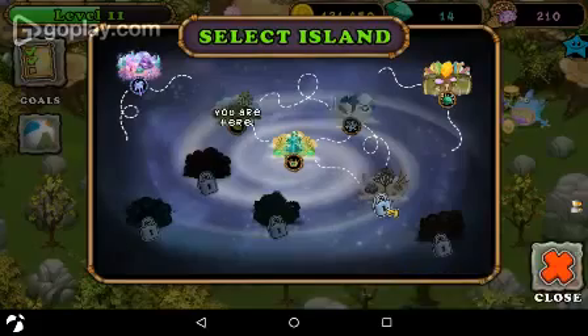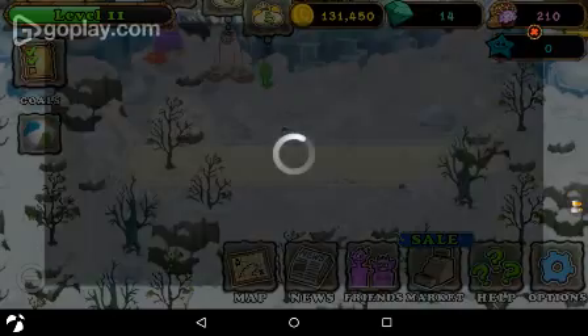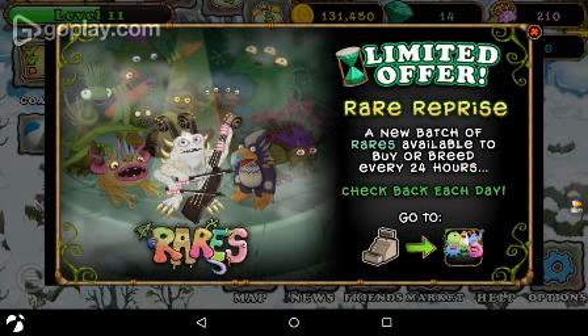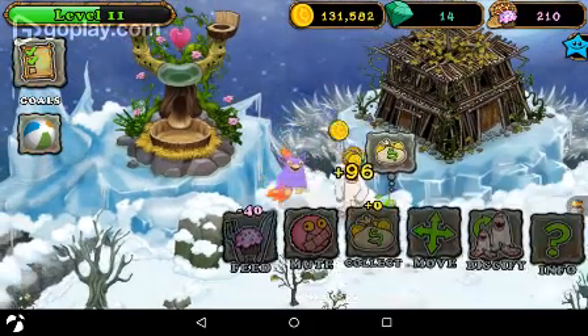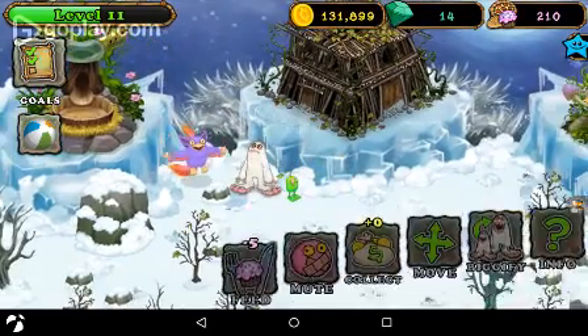Now that we're done with our Plant Island, let's visit the Korn Island, which you will now see I have some monsters on. It says limited offer, Rare Reprise — a new batch of rares available to buy or breed every 24 hours, check back every day. Cool. So let's collect 128 coins from Owen, 96 coins from Spiny, and 225 coins from Lexi.